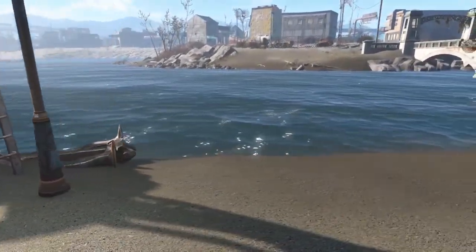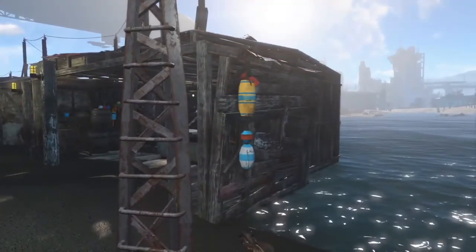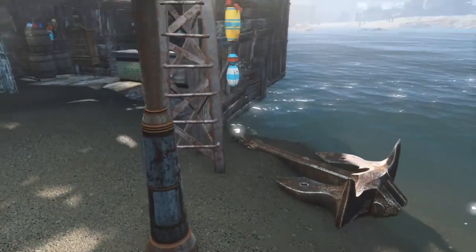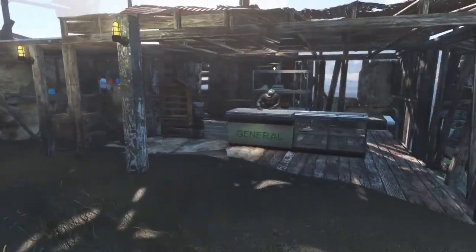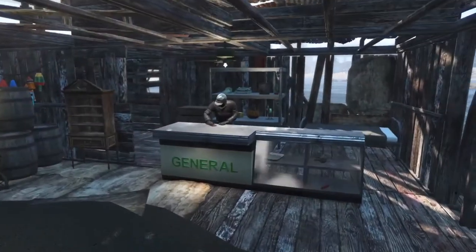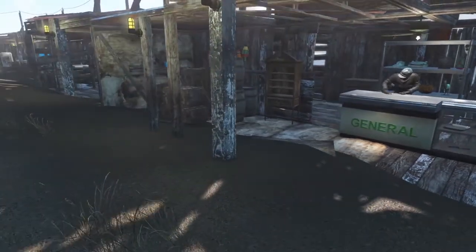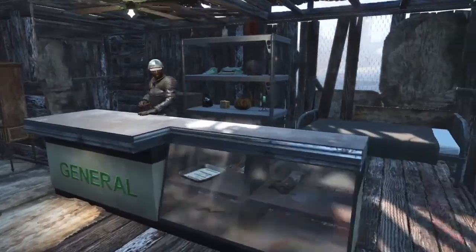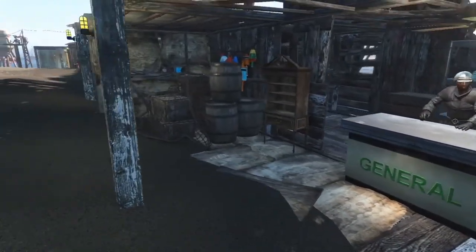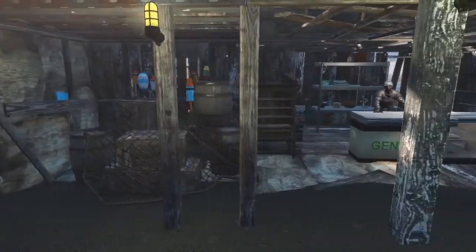I'm showing you this beachfront space. I put some added decorations to keep with that theme — like this anchor and some buoys. What I wanted to do was to have storefront properties that are also the residences of each settler. So like with this general store, his bed is right there behind him, and there are beach front decorations throughout.